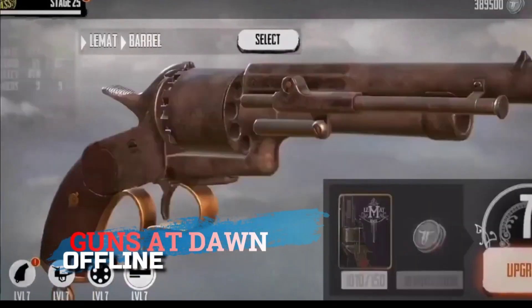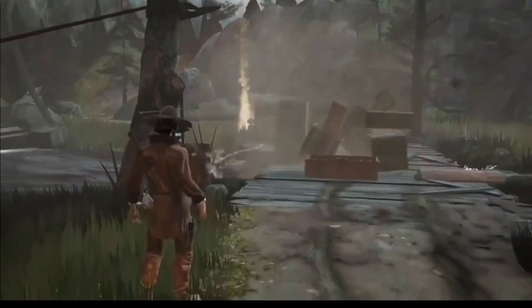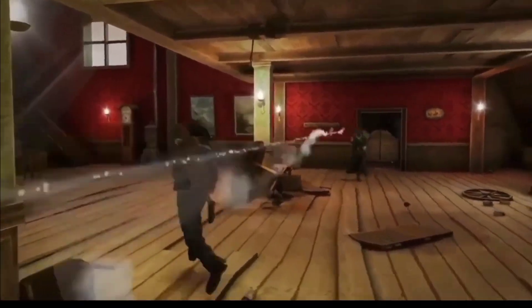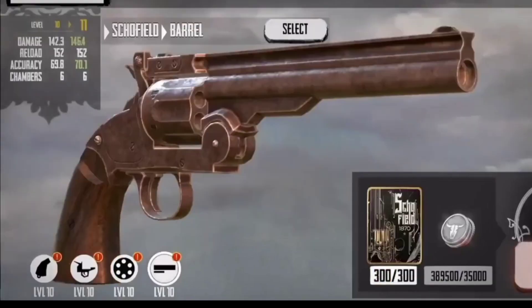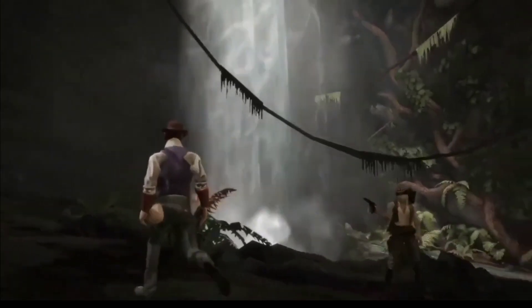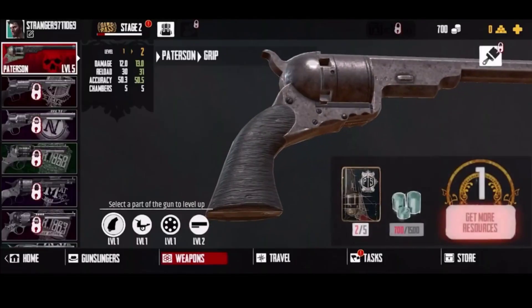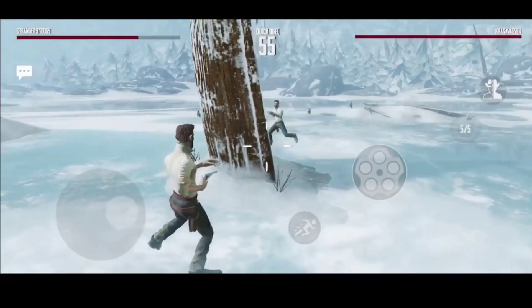The last game on the list is Guns at Dawn, at around 150 megabytes. This game is Red Dead — without the redemption. It's a multiplayer game where you match with another player and shoot each other to death. To be good at this game requires actual skill — you don't just tap. And it has amazing graphics. There's so much content in the game: guns, maps, and skins, so you won't get bored. I recommend you try it.